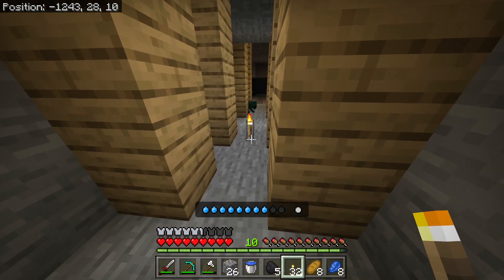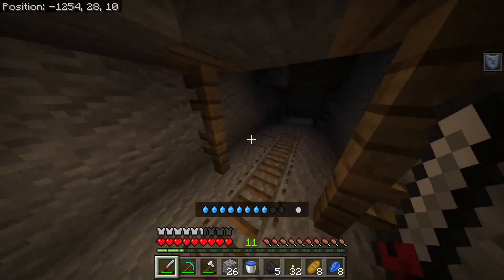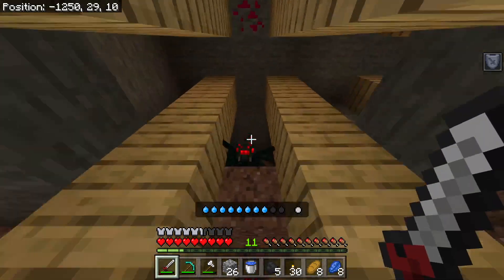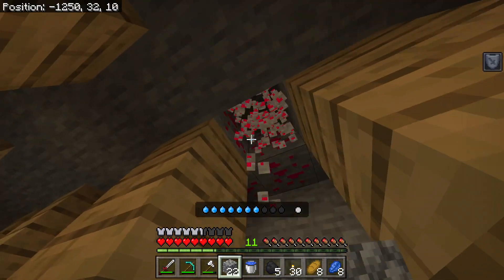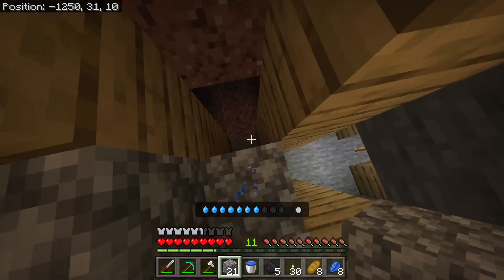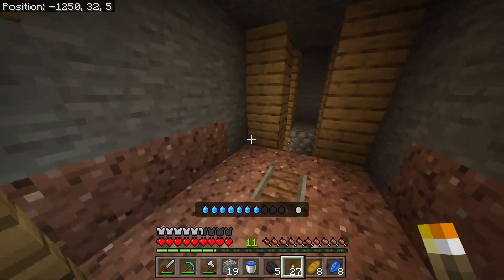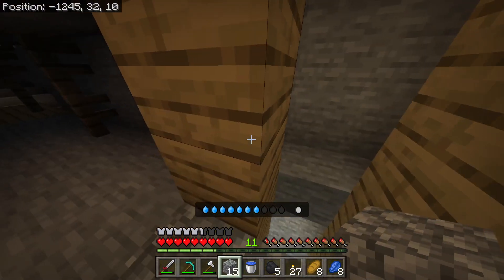This is where I find all the weapon cases. That spider scared me. There's a heart shard up there — and one right there too. All right, some more hearts. Let's get these ones — and that's a dead end. Let's go back up here. I just heard a scary zombie noise.